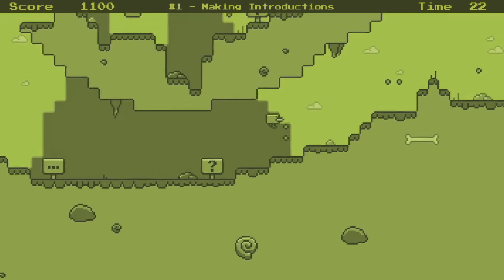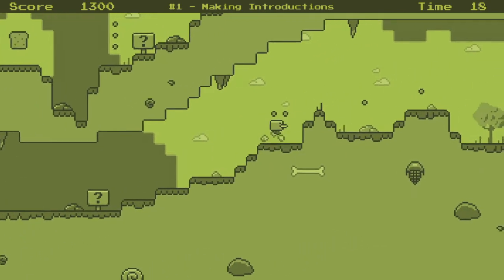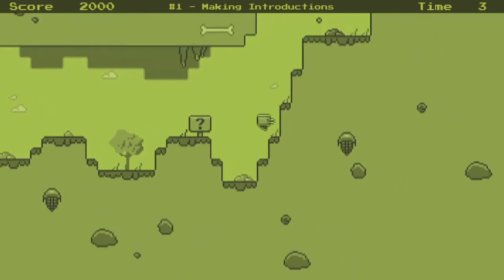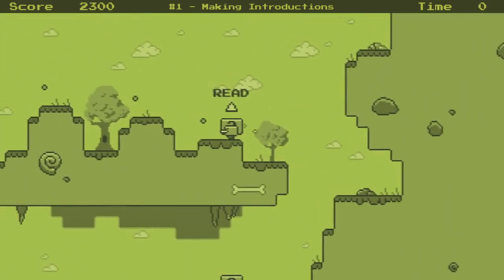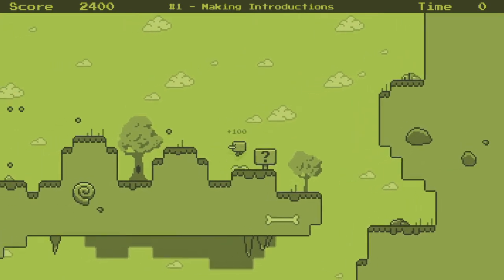These question signposts should be informative for you, so be sure to check them out. We don't have a double jump. Better get used to jumping - you'll need that a lot, especially given your pacifist nature. You are not a fighter here. Interesting - so this is going to be a game where I avoid combat. That's quite interesting, not a bad thing, just something I wasn't quite expecting.